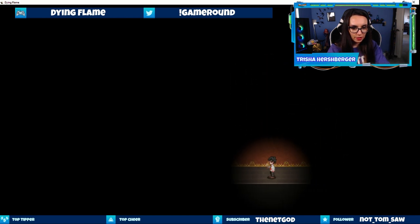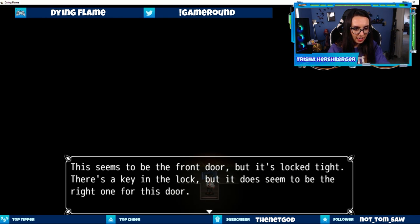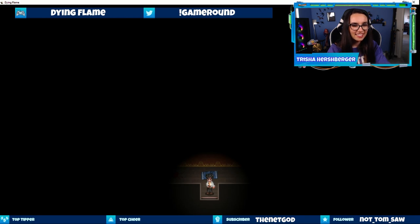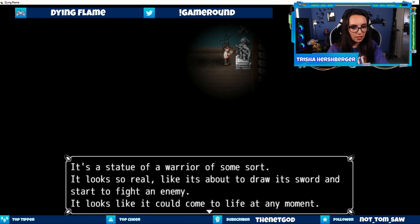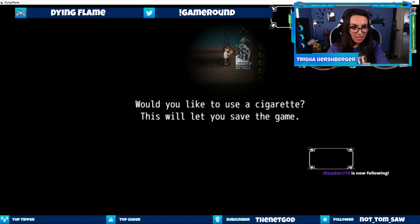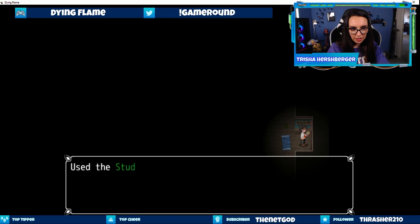I haven't gone this way yet, so this is new. This seems to be the front door but it's locked tight. There's a key in the lock but it doesn't seem to be the right one for this door. I've obtained the study room key. What's that on the ground? It looks like there's blood on the ground. It's a statue of a warrior of some sort — it looks so real, like it's about to draw its sword. It looks like it could come to life at any moment. I should save and use a cigarette.